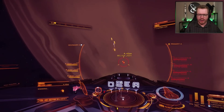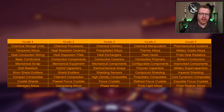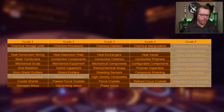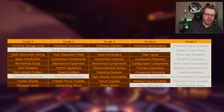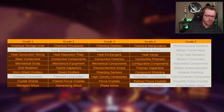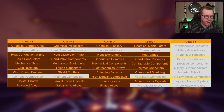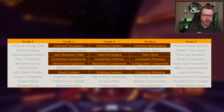While the limpets collect materials, let's talk about the selection of materials available. Here we have all the manufactured materials in the game in their different grades, grouped horizontally by category. At Dav's Hope, there are no grade five materials, but you have most grade one to four materials, though some alloys and many composites are missing. At Hot Jupyter, the selection of materials is much, much smaller.